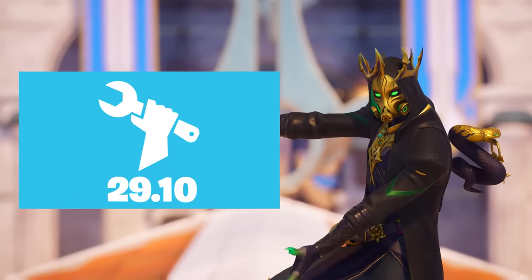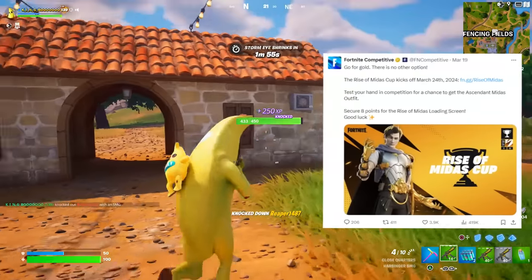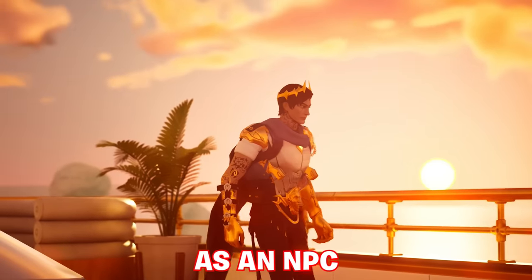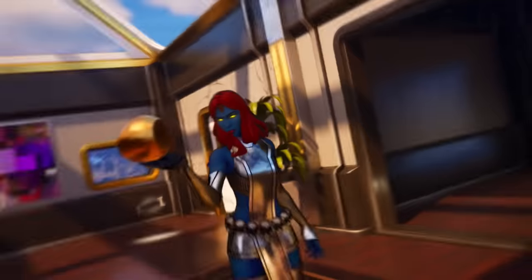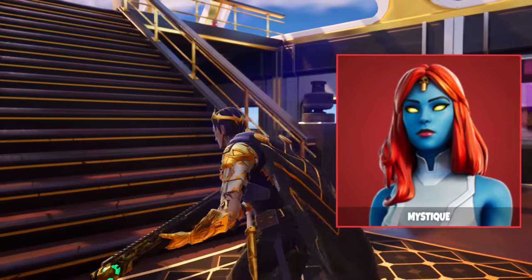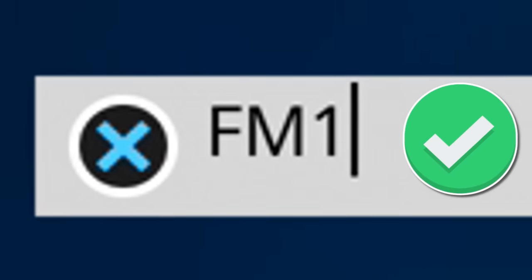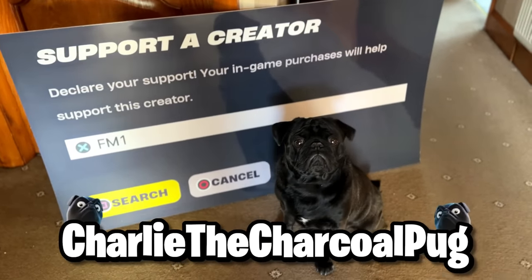Specifically, 29.10 is releasing March 26th, a Tuesday. We know this thanks to an article Fortnite released. Ascendant Midas wasn't added as a skin in the item shop upon 29.01's downtime lifting, but as an NPC — if you have the Mystique skin you can eliminate this character and turn into him temporarily. It's a preview before he rolls around for everyone when 29.10 drops on the 26th of March. Make sure you have code FM1 entered.